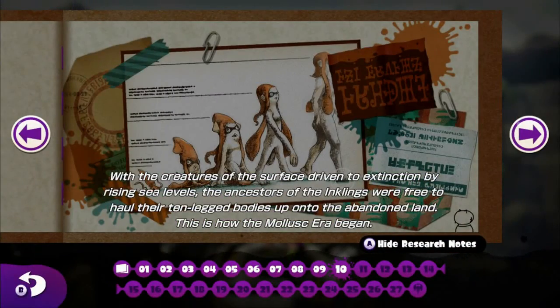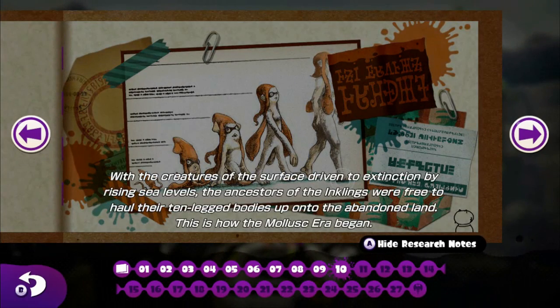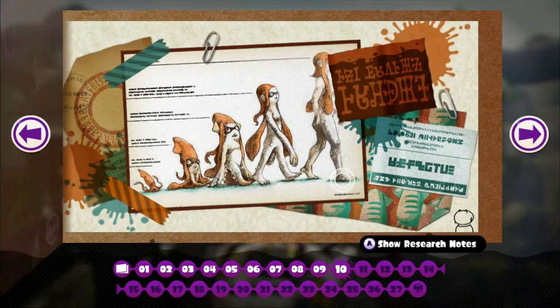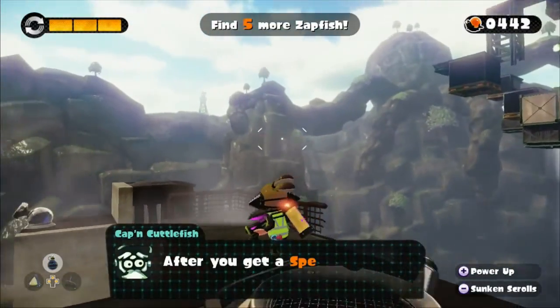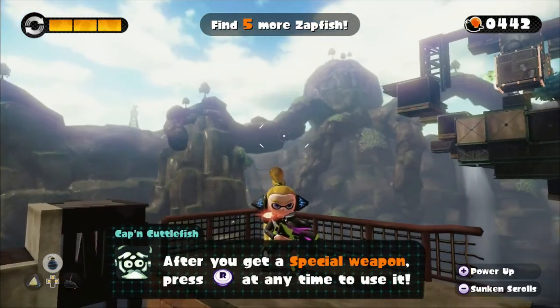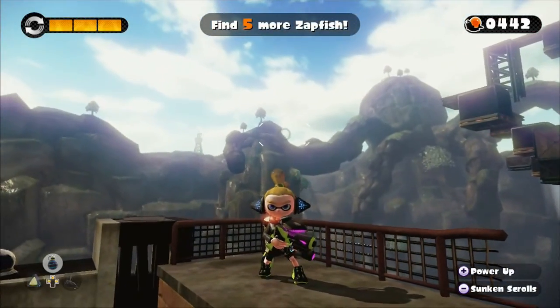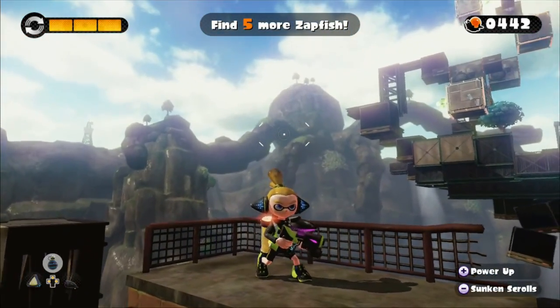With the creatures of the surface driven to extinction by rising sea levels, the ancestors of the Inklings were free to haul their ten-legged bodies up onto the abandoned land. This is how the mollusk era began. So this is kind of some sort of dystopian future where the earth flooded and squids took over — apparently. That's going to do it for this episode. If you enjoyed, don't forget to leave a like and post a comment letting me know what you thought. Subscribe if you want to see more and I shall see you in the next episode. Bye!